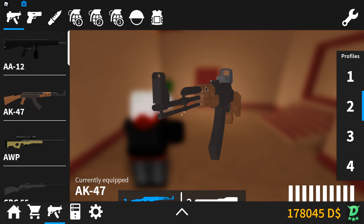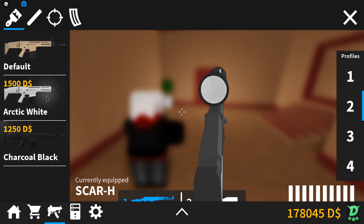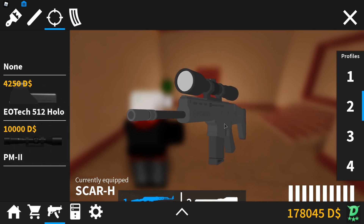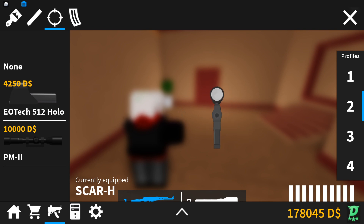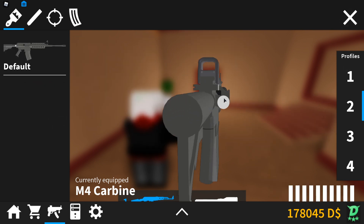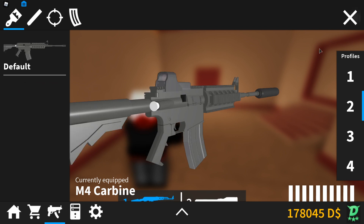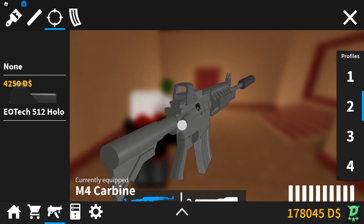The sights are pretty expensive, but as far as I know they all cost the same amount of money — four thousand two hundred and fifty Dread Dollars for the EOTech 512 Hollow, and ten thousand dollars for the PM2, unless you buy the AWP and then you get it for free with it, which is pretty cool. If you're just playing through the game and want to level up as fast as possible, I wouldn't really recommend any of the attachments, but if you want them, they're there. I'm pretty excited to see more attachments coming. These sights are pretty cool, though I wouldn't say they're really worth the price.